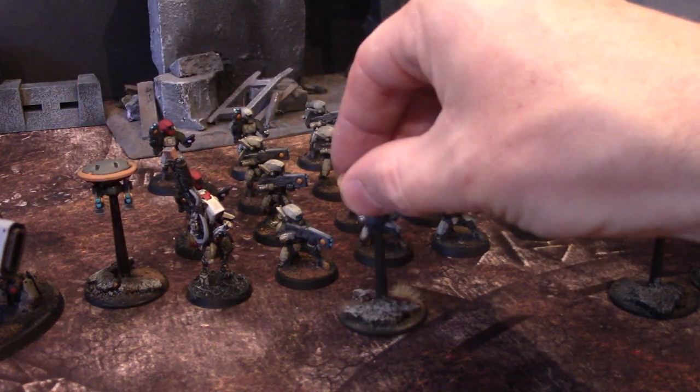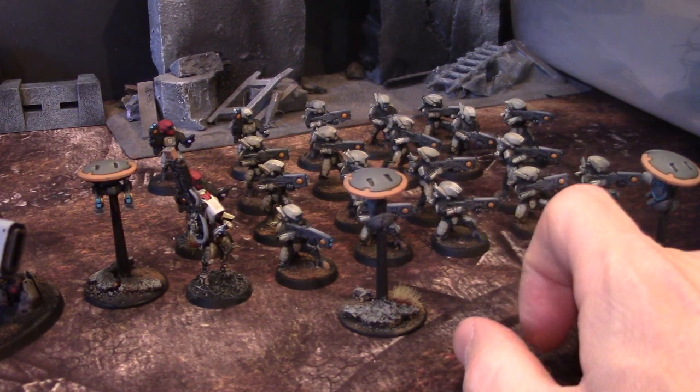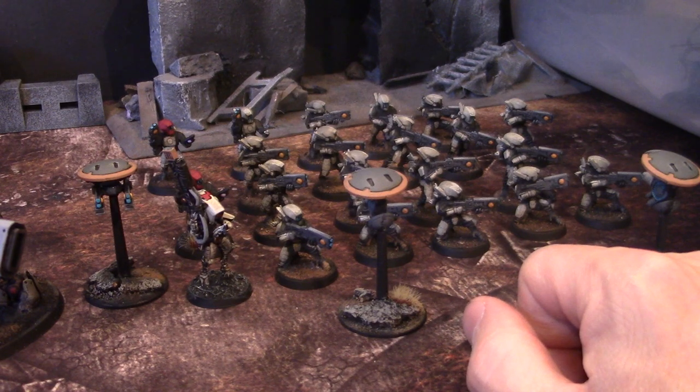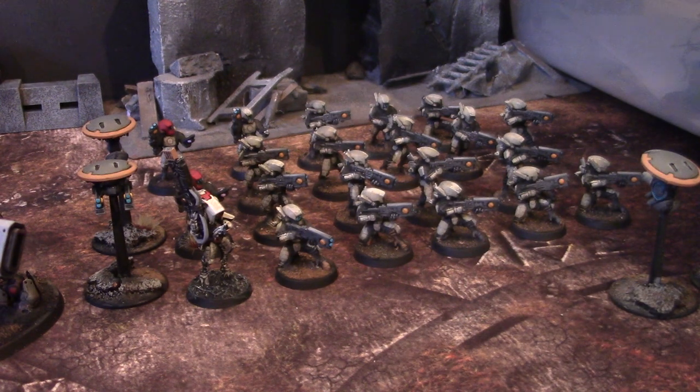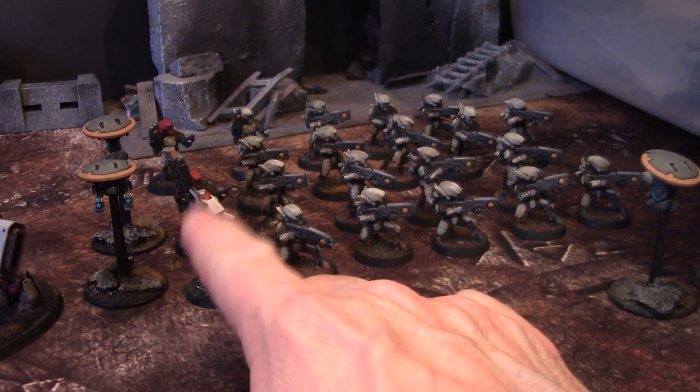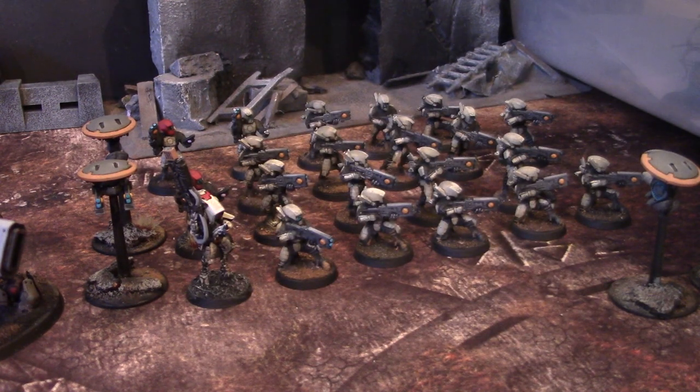The Guardian drone makes them minus one to wound against ranged weapons, so that actually helps their survivability. Now if you put an Ethereal in here - I don't have any Ethereals yet - he gives them a 5+ feel no pain, which makes them much more survivable. But frankly I just love the damage output. Oh, that's what I forgot - they reroll wounds if their target is on an objective! That's what makes them insanely good. Their ability is called Breach and Clear. It's nuts.